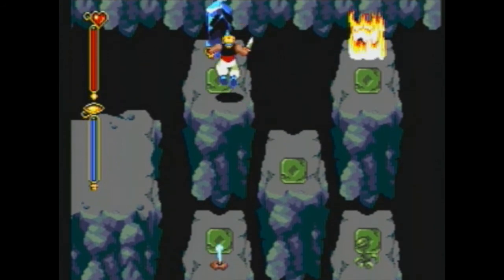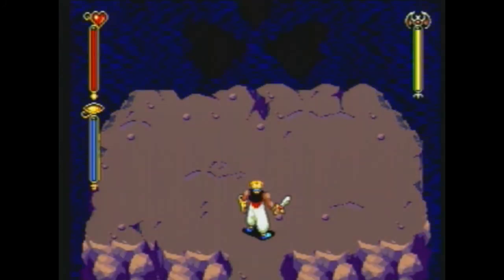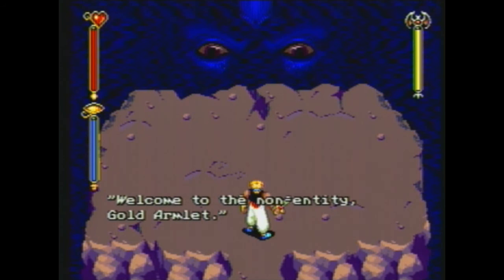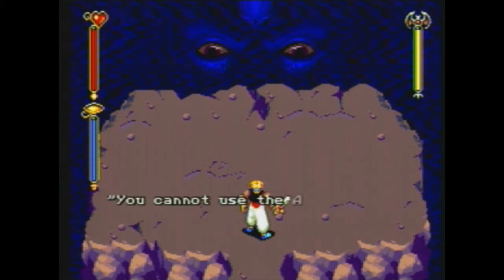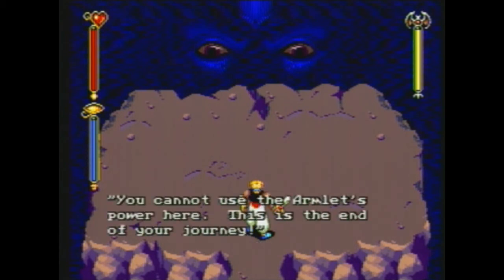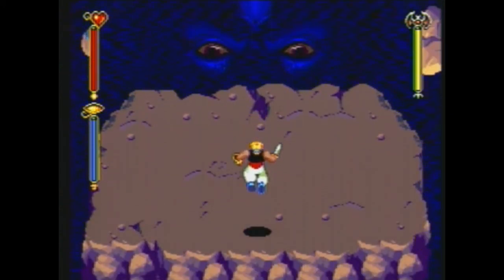And if you have to heal, do it now with Ditto, because in the next area you can't use spirits. Of course, this area is a boss fight. Say hello to the Evil Eyes, welcoming us to non-entity — just think of it as Limbo. He says we can't use the armlet's power, but that doesn't mean we can't use the armlet, and in fact that's what we'll need to do.